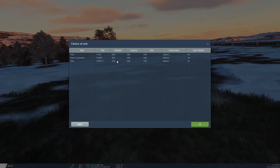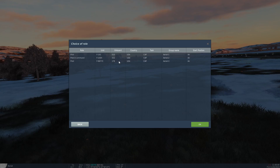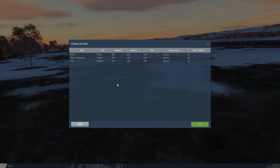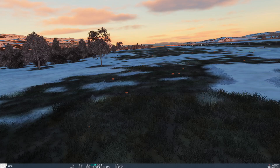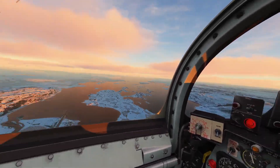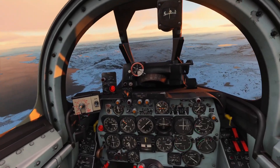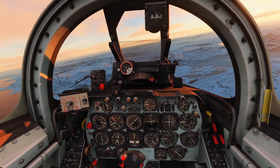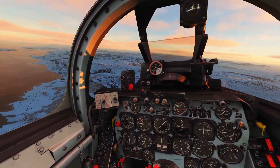Flaming Cliffs 2024 basically adds three new aircraft to the existing FC-3 pack, which consists of the F-15C, the A-10A, three variants of the Flanker, the MiG-29, and the SU-25 Alpha. I actually got the F-86 Flaming Cliffs version as a standalone aircraft here, and it's basically just a non-clickable, simplified controls version of the regular F-86, which is pretty decent. Honestly, I really like this thing.